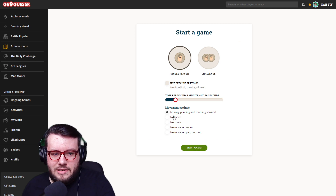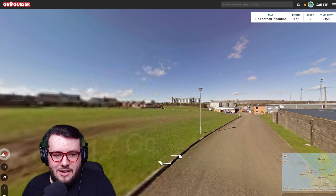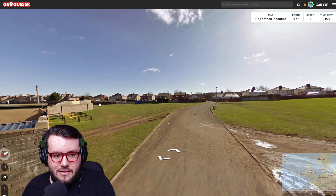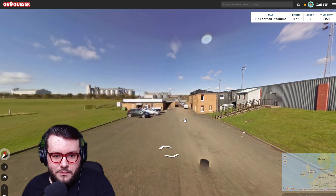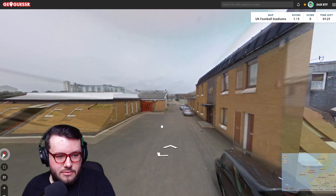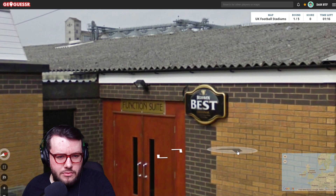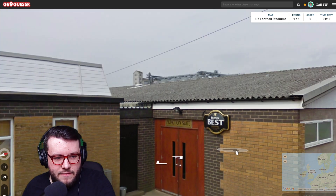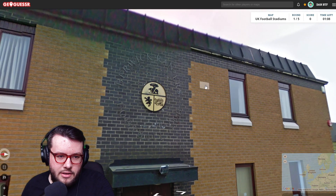So 90 seconds — moving, panning and zooming is allowed. First up, let's go down to the stadium or the clubhouse. We've got black and gold. We've got Bellhaven Best and a function suite — any good club has a function suite.